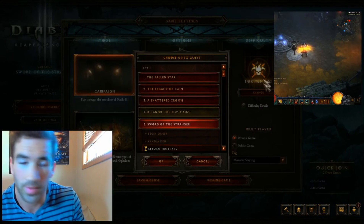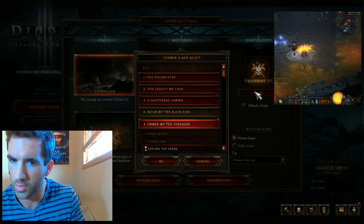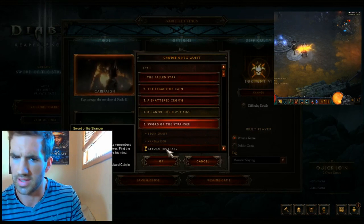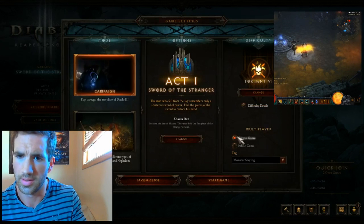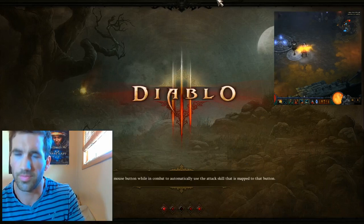You're gonna go to Torment 6 — keep that in mind, you want to go Torment 6 right off the bat. This is where a lot of people go wrong. You're gonna want to get to this quest, so go to the Kezra Den. Again, Torment 6, find the Kezra Den — that's all you gotta do.